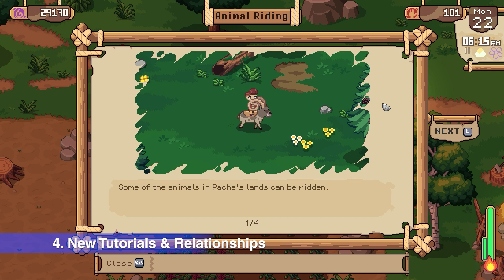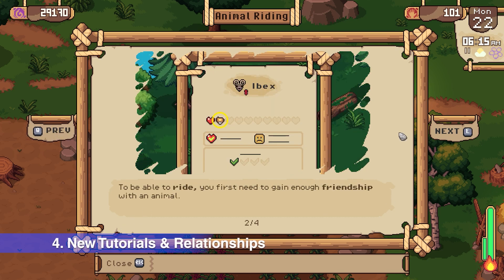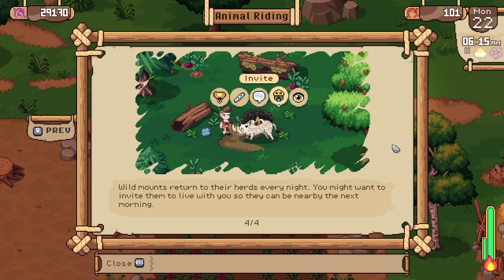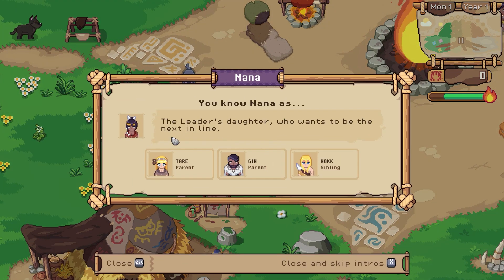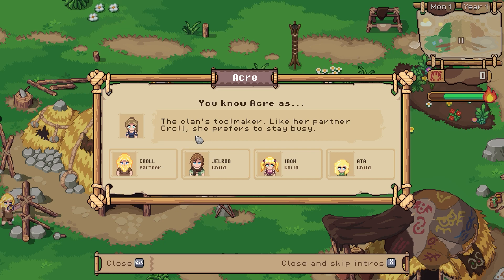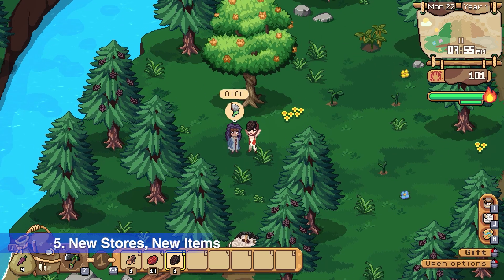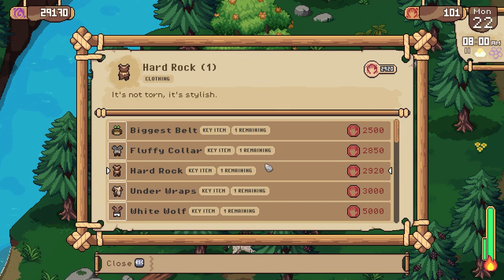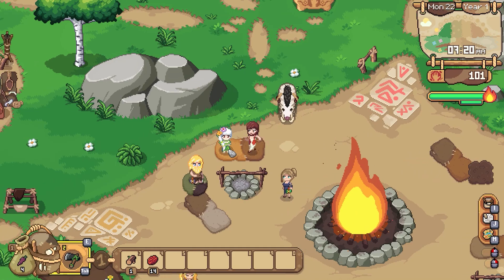Number 4: New tutorials for beginners and relationships. You can now see more detailed tutorials for different activities. Also, you can get to know villagers and their families or relationships when you talk to them for the first time. Number 5: New stores, new items. More villagers can now exchange items with you. For instance, Jizu can sell you clothes while Ada can make herbal products. I'm pretty excited to discover everything in the game.